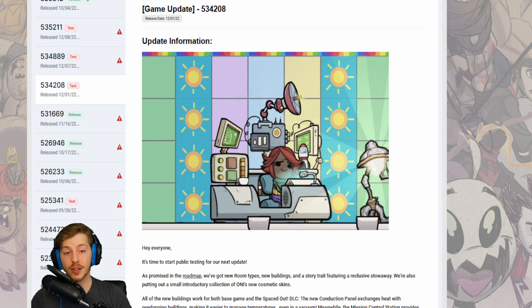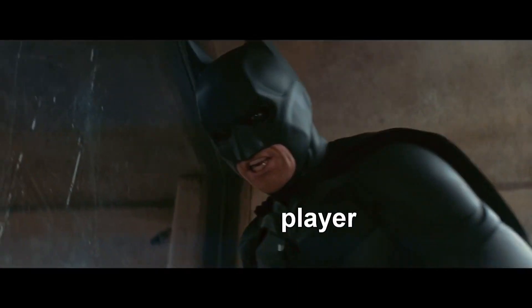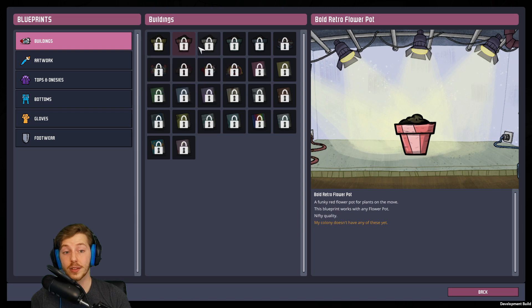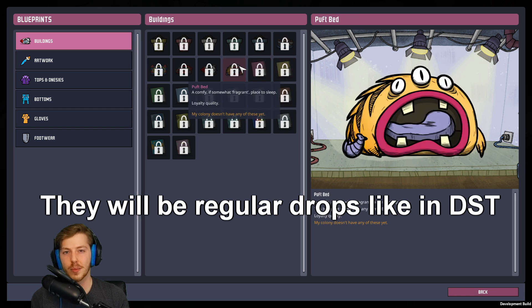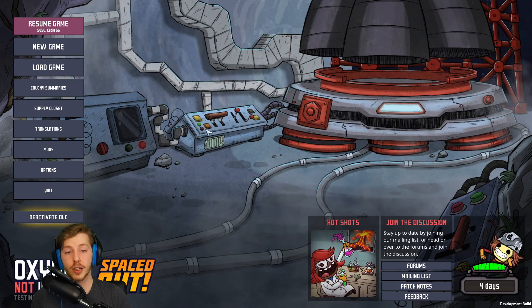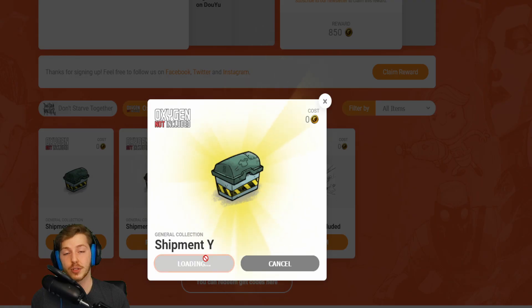Before we get into the new buildings and quality of life changes, Clay finally added something players have been asking for since pretty much day one — cosmetics. Oxygen Not Included is going to get skins for buildings and duplicants coming out in this next update. This is huge. Finally we can have some customization for our base. Clay is giving everyone some free blueprints — when the update goes live, click on the supply closet on the main menu, connect your Steam account to your Clay account, and they'll give you some free items to get started.